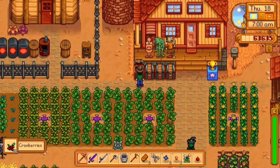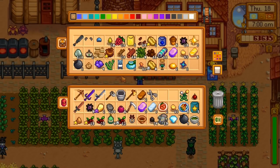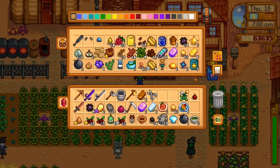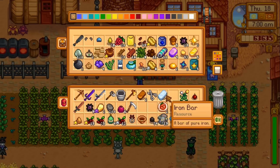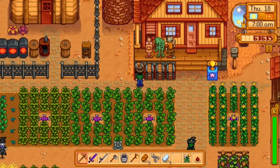Let's put away this iridium. I also have like four oak resins that we need to turn into kegs. Anything else I can put away? Star fruit seeds — I need to put these away. Stone, keep, sell, sell. All right, I think we're good.